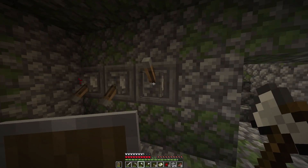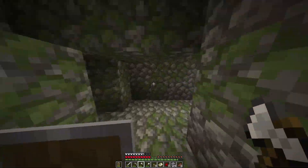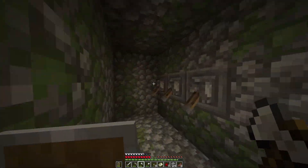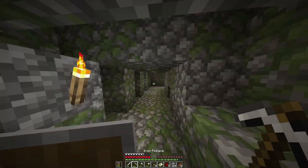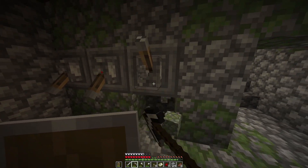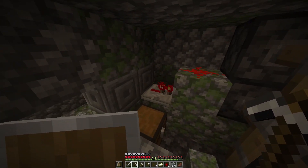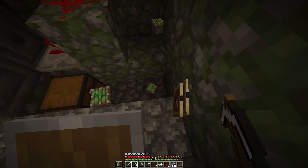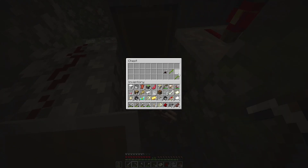There's a secret area with more stuff. I can't remember how you get to it. I feel bad I'm about to break this. It sort of worked. Are these sticky pistons? Holy crap, okay they're valuable. We'll get rid of that, I don't need that. What's in here? Nothing too exciting.